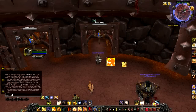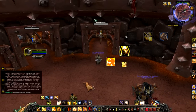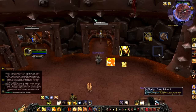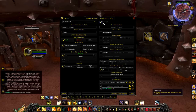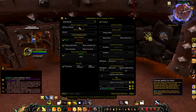Once you've downloaded TellMeWhen — or if you already have it — type '/TMW' in-game and hit enter. It should come up with a box. Ignore the rest, then right-click the box and from the drop-down menu hit 'Buff/Debuff,' hit enabled, and type in 'Selfless Healer.'